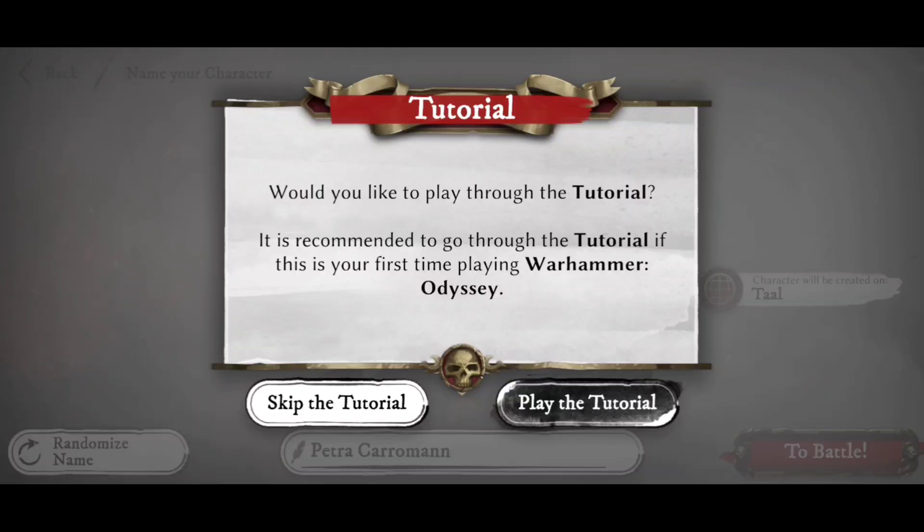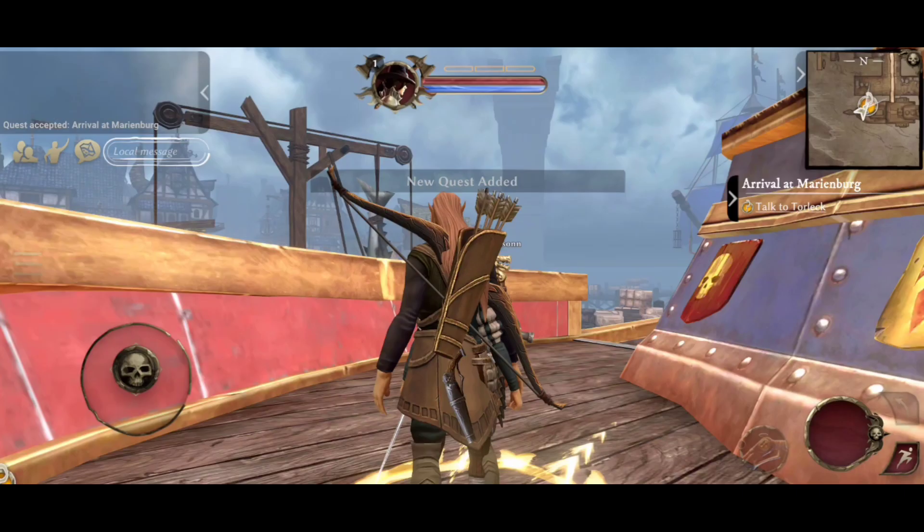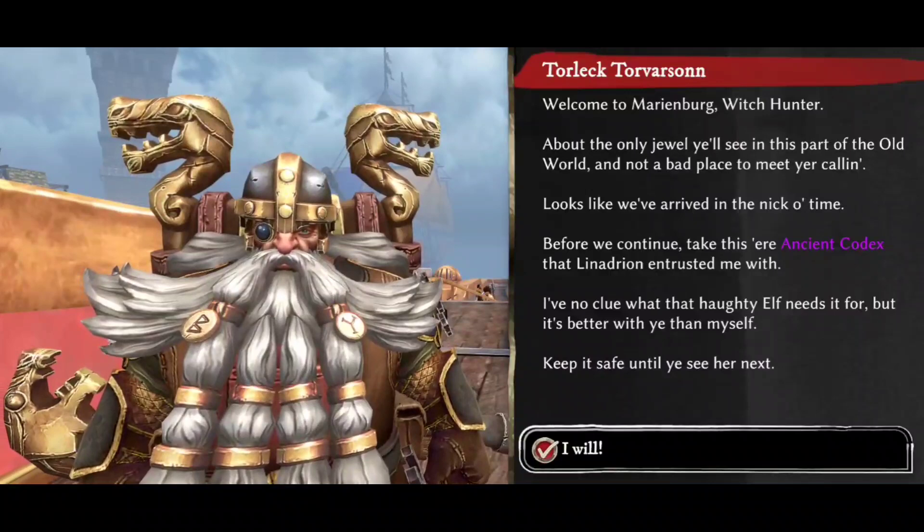You will then be asked whether you'd like to do the tutorial or skip it. If this is your first character, 100% do that tutorial. I know it sounds a bit 'meh' doing tutorial content, but it is worth it. You get to go through and understand how the buttons work, get an idea of what your abilities are, understand how to attack people, how to contact people, how to pick up items — all of that is covered in the tutorial really quite nicely. But once you've completed the tutorial, you're dropped out in Marienburg in front of Torlek Torvason.